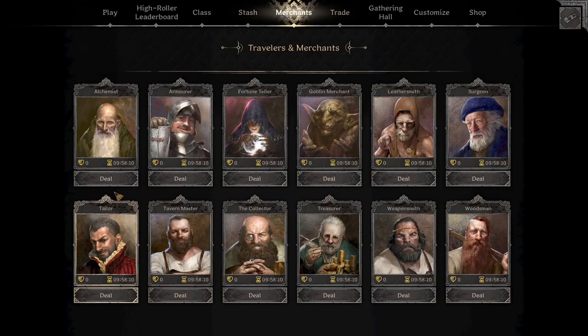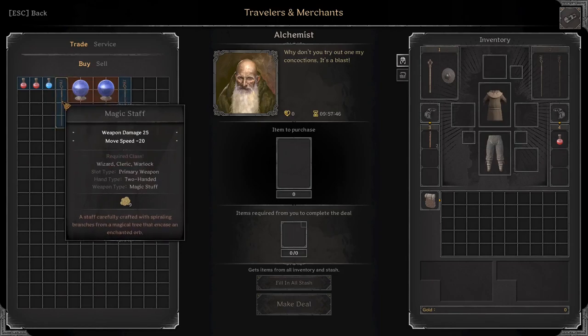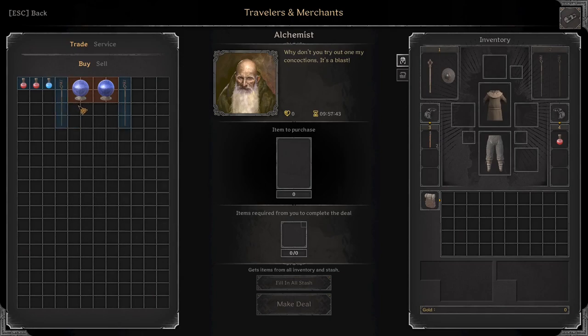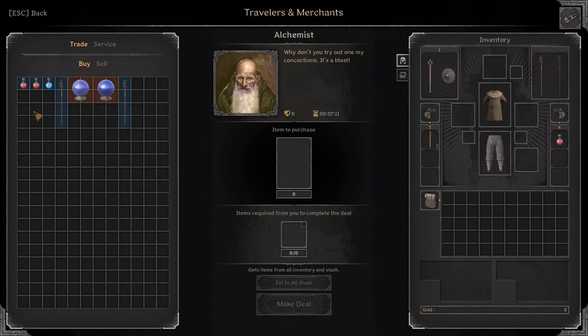There are two really important merchants you're going to want to keep track of. The first one is the Alchemist — he is going to alternate between selling the magic staff and the spell book. The staves in this game are trash, they're not good. Spell books are strictly better to my knowledge. When the Alchemist swaps over to spell books, you are going to want to purchase as many as you can — maybe buy eight to ten, however many you can fit and afford — because once they swap to magic staff you will be unable to purchase more books until the shop switches again.